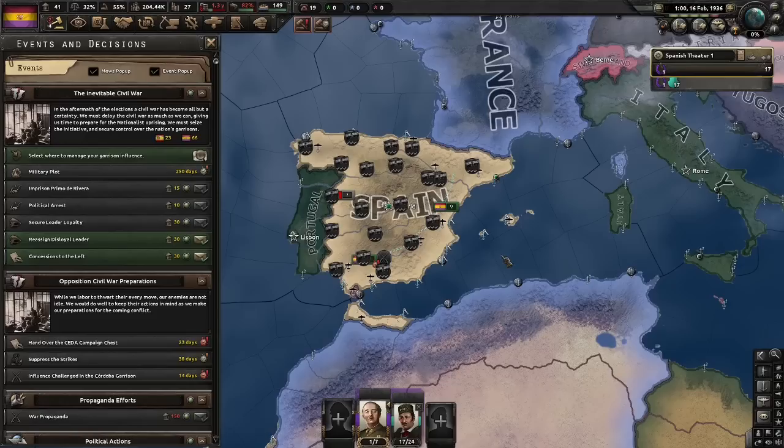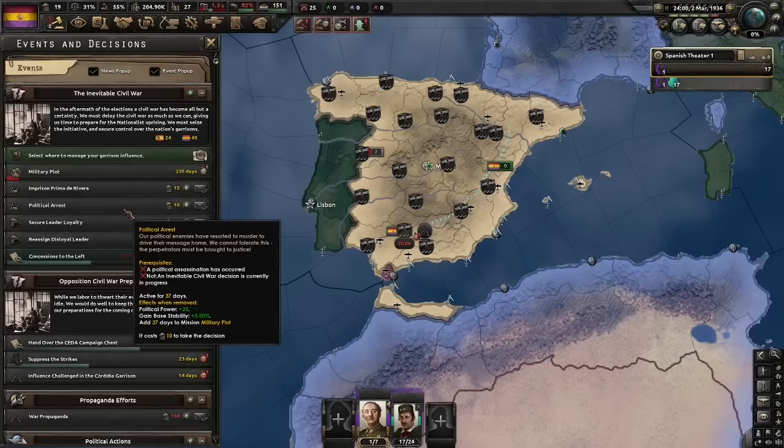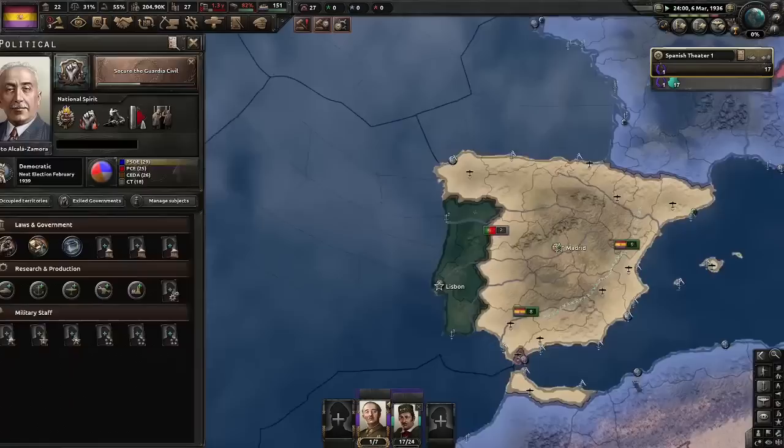For the actual states that we have to control, we basically want to control all of them including Western Aragon. We're going to lose many of the states that the Nationalists will get from 'Secure the Northern Garrisons,' but we should be okay. For the decisions right now, the only one we really can do is concessions to the left. RNG completely determines how good of a Spanish Civil War you'll get — sometimes the Nationalists will spam assassinations which means you can do political arrests, and sometimes they'll only do strike suppressions which will completely screw you over.